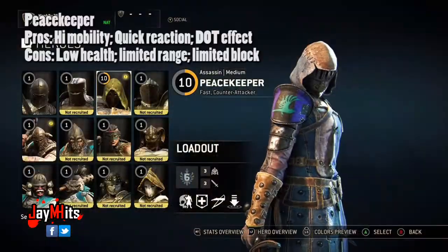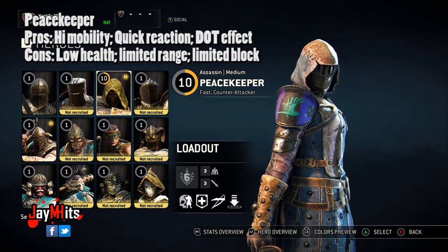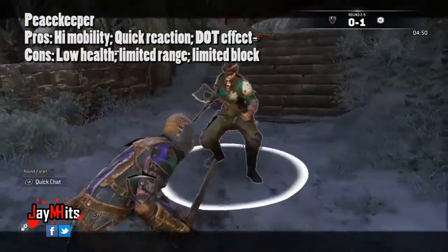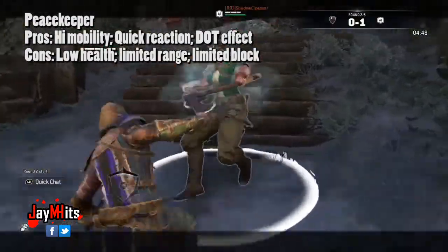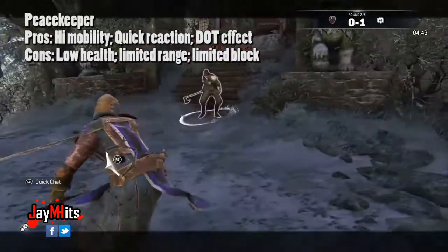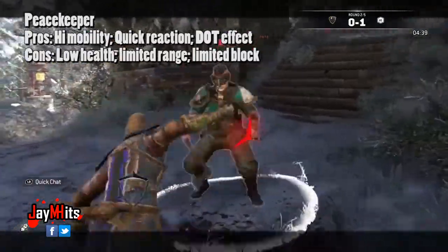Alright, quick breakdown on the Peacekeeper. She's an assassin type hero who is extremely agile and is very good at counterattacking. Her strengths include but are not limited to: high mobility, quick reaction time, and the ability to apply a damage over time effect with her stab. However, on the other hand, she does have her downfalls. She has low health, limited range with her weapons and limited block.